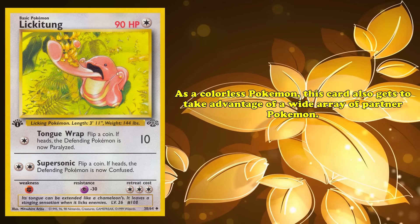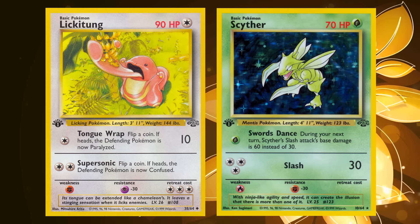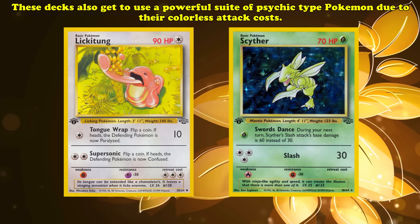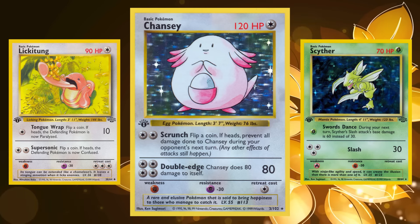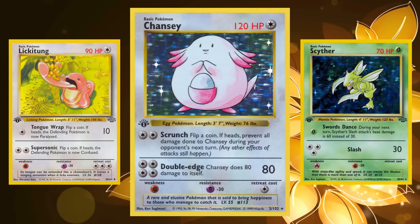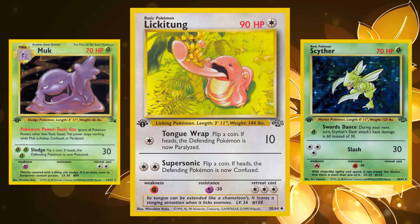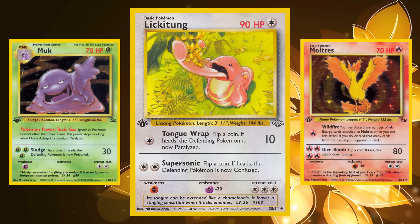Although Tongue Wrap only deals 10 damage at a time, Lickitung's incredible difficulty to be KO'd means that 10 damage adds up a lot over the course of a game. As a Colorless Pokémon, Lickitung gets to take advantage of a wide array of partner Pokémon. Its most common partner is Scyther, to complement its Fighting weakness with a Fighting resistance. Lickitung-Scyther decks also get to use powerful Psychic-type Pokémon, often opting for Mewtwo and Mr. Mime. Some players use Chansey as another high-HP, hard-to-KO Pokémon. There are also Lickitung decks that try to win through stalling until your opponent has no cards remaining in their deck, using cards like Muk for disruption and Moltres' Wildfire attack to put cards from your opponent's deck into the discard pile.